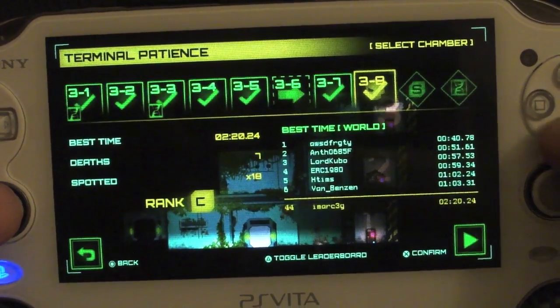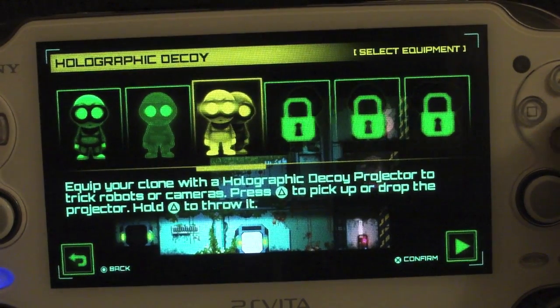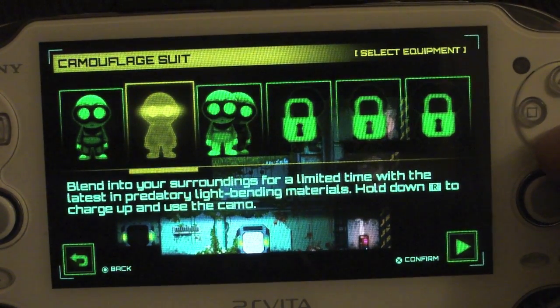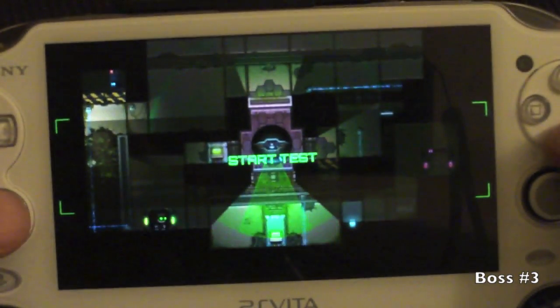Okay, so let's go ahead with boss number three. Like you see, I got two equipments: a graphic and a camouflage suit. Let's go ahead and use the camouflage suit just in case I need it.